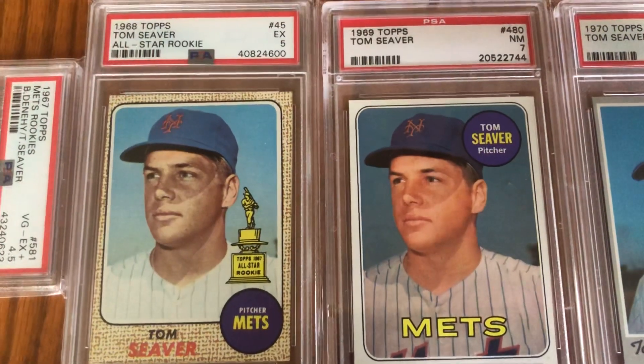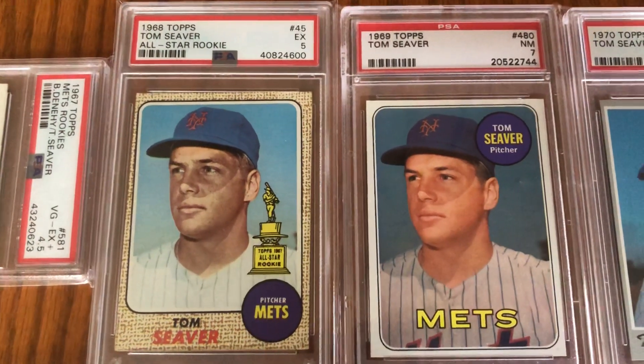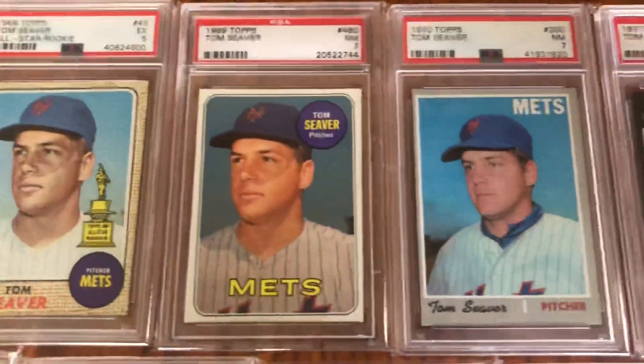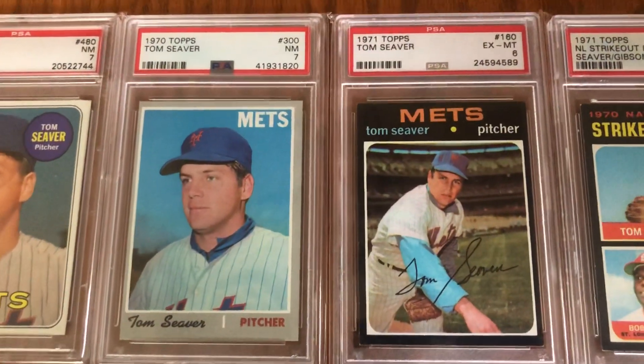You've got the rookie cup on the left, which is always cool, and that familiar pose of Seaver looking off in his early cards. And you've got a gorgeous '69 card there. Then '70 and '71 — two tough cards for him but awesome.